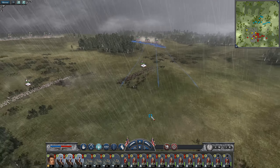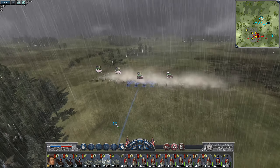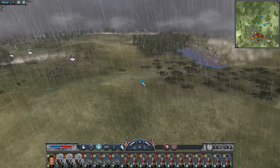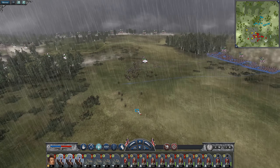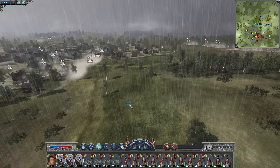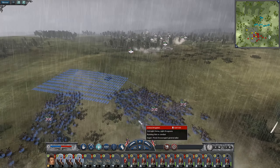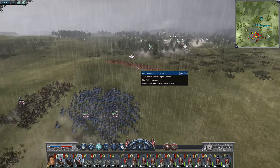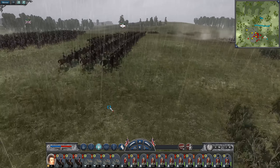I wanted to focus on the Spanish front in today's video. I wanted to try and take Barcelona and Pamplona, and then if we can finish off the Spanish, we can have a preemptive two-prong attack from Brussels to Paris. Then we can send our armies in the south up to Toulouse, Bordeaux, Pau — sort of push over the Pyrenees. But the French have thrown out that plan, so we've got to strike when the iron is hot.